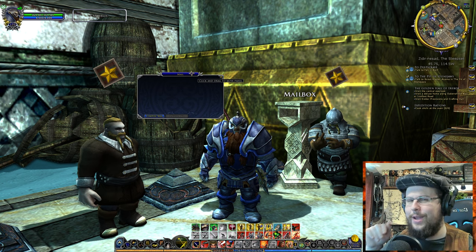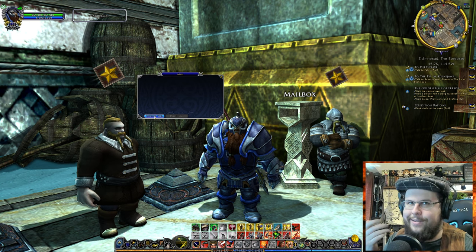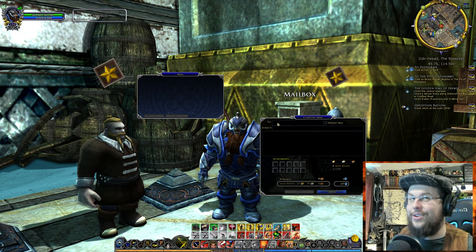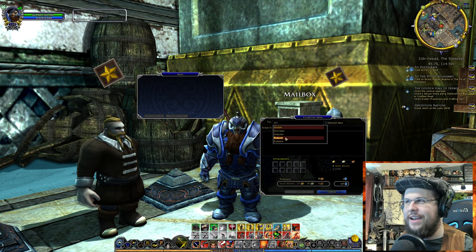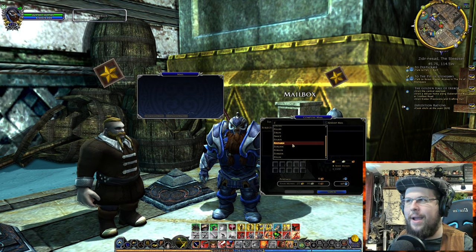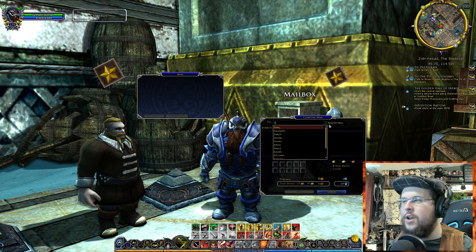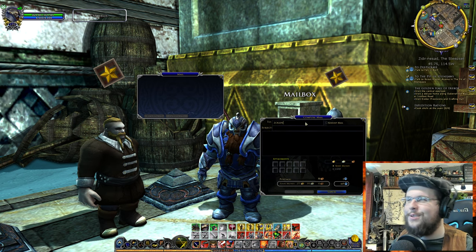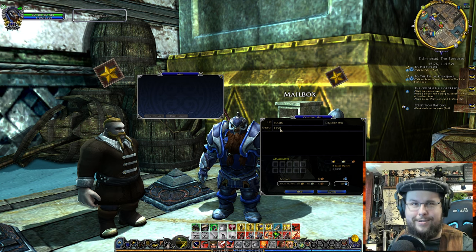Let's talk about how to use the mailbox. Composing mail — it's just like a text. You click compose and bring this up. The person you want to send it to, you need their exact name. If I start typing names, it's going to suggest a bunch of different names — it's guessing who I'm going to send this mail to. I'm going to send this mail to myself, to Zollin. Then I add a subject — you always have to have a subject.